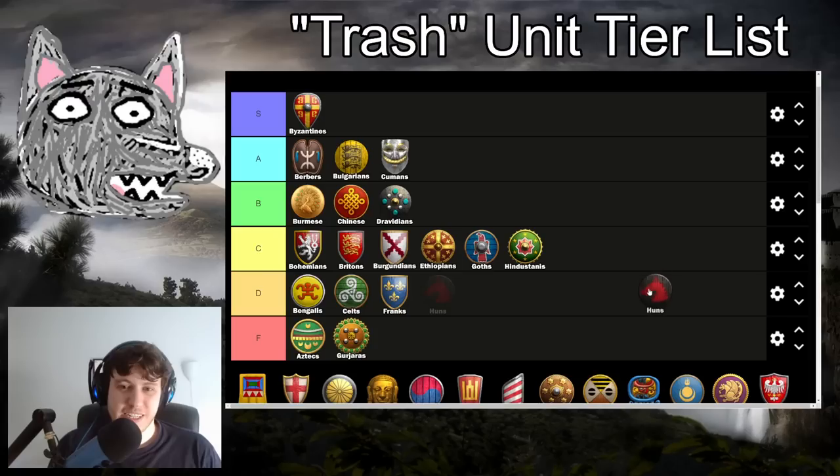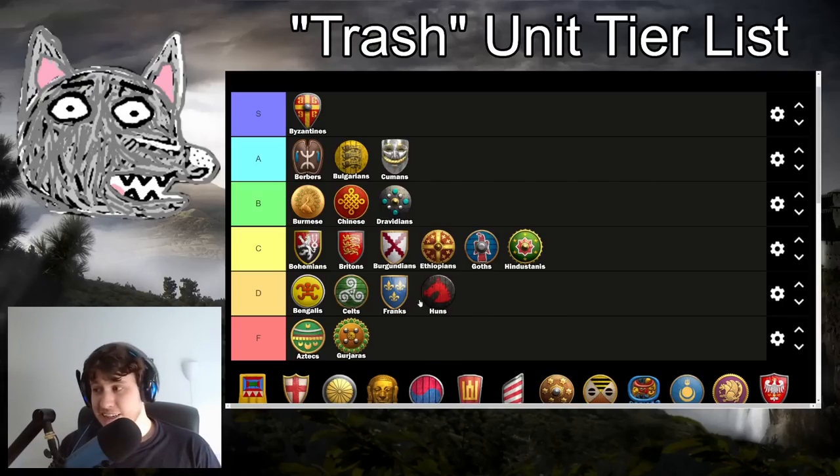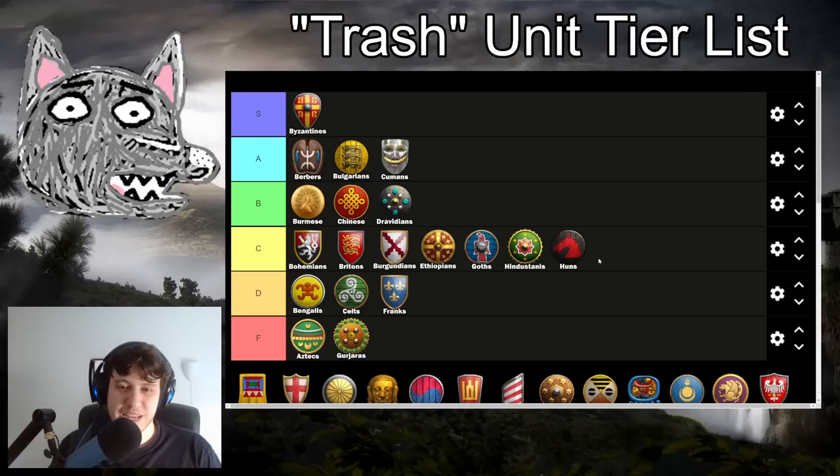Huns - I was going back and forth between C and D tier but eventually landed on D tier. If you feel Huns deserve C tier, I'm not going to call you crazy - they're kind of borderline. You have Halberdiers that are fully upgraded except for plate mail armor. You have elite Skirmishers that are fully upgraded minus ring archer armor. But you do have fully upgraded Hussars that are also produced faster, which is really handy. Huns, like Berbers and really any strong cav archer civ, have a very efficient late game army. But I can't justify putting a civ above D tier that doesn't have amazing Halbs or amazing Skirmishers. This is definitely a borderline pick.